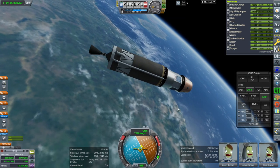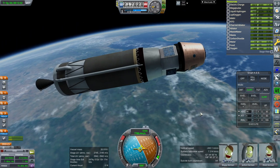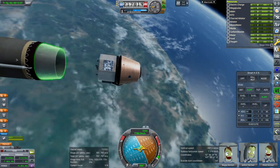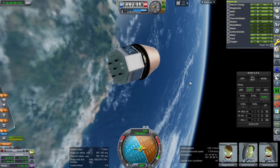We are in orbit 223 by 217 kilometers. Let's see how separation works — that's very nice and clean. Of course this doesn't have as much of a body inside the adapter compared to the previous version.